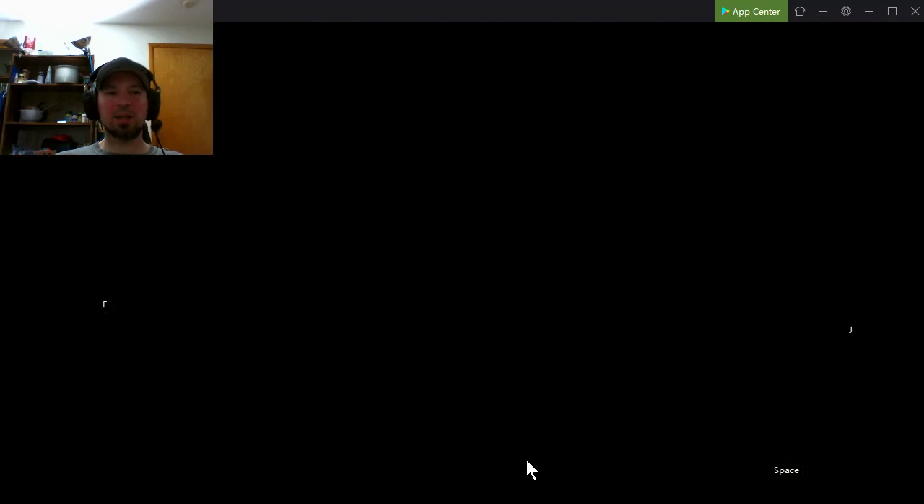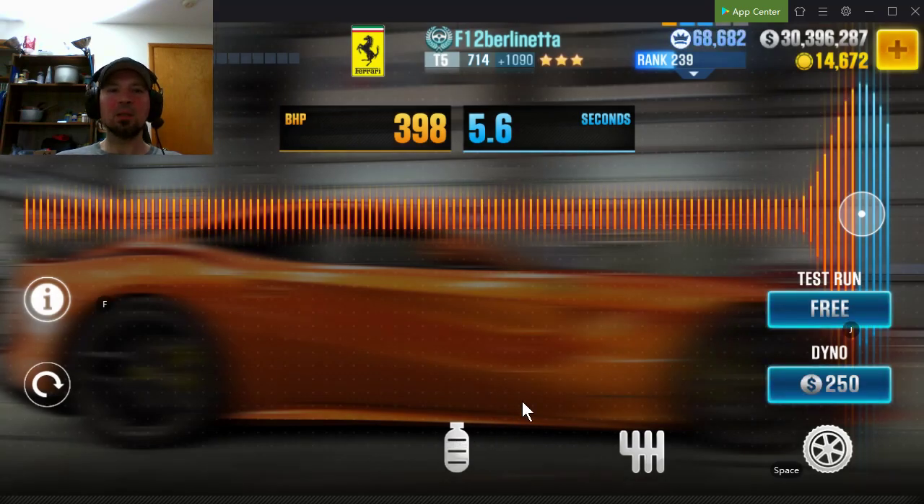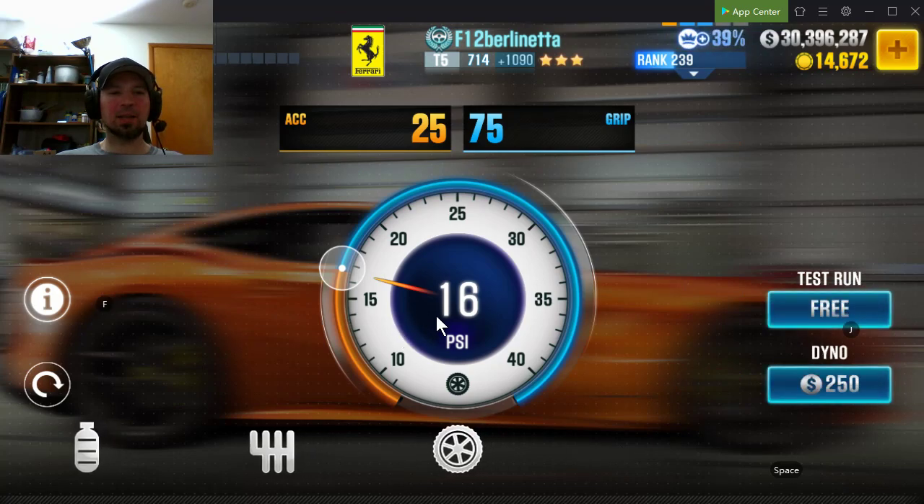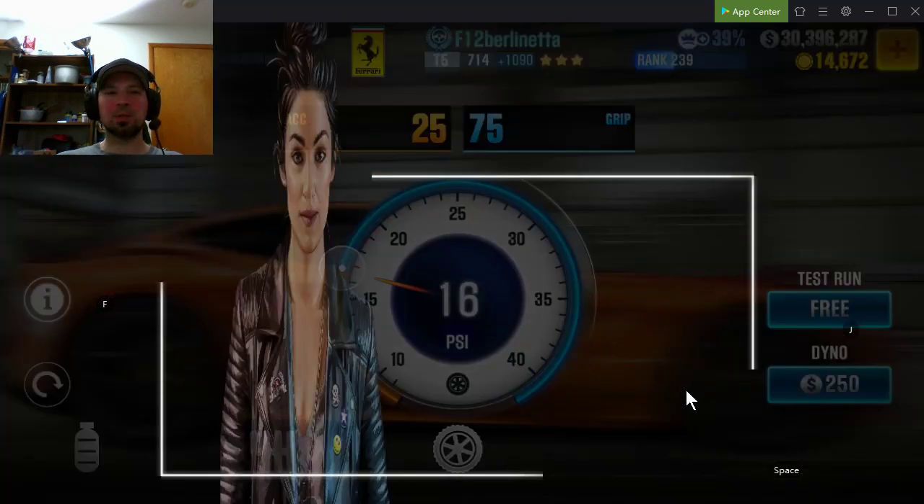This is the tune to make this car run as fast as possible when it's maxed out. You're going to have your nitrous at 398 over 5.6, your final drive at 2.50, your tire pressures at 16 psi, and up here we have 25 and 75.